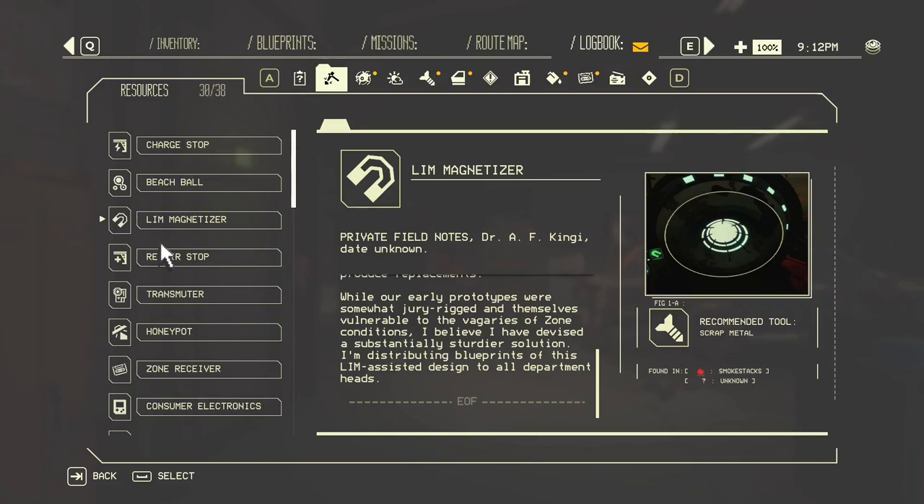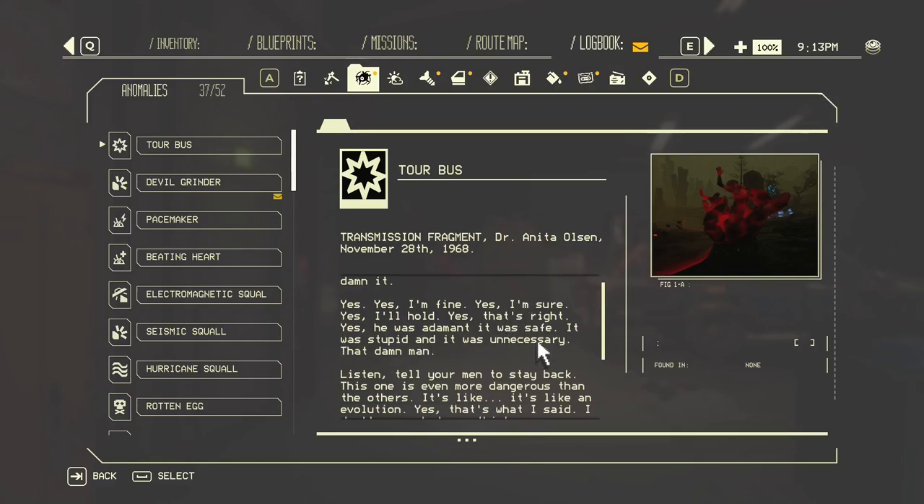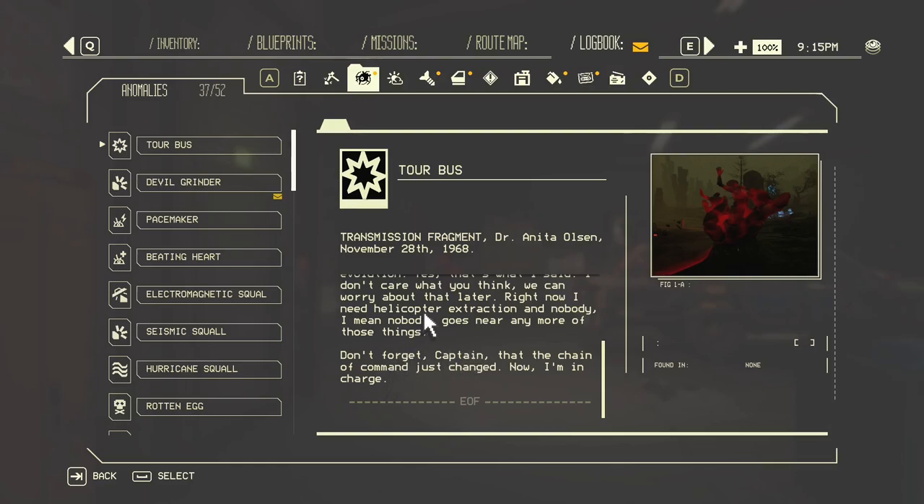Limb Magnetiser, Private Field Notes, Dr AF Kingi, date unknown: We continue to experience a growing demand for on-site manufacturing and engineering facilities, especially as Arda's requests for custom-built equipment increase. It's becoming difficult to keep up, and the degradation experience within the zone takes a daily toll. We find ourselves in need of machine parts and magnets. For the latter, it has become necessary to improvise large machines that can quickly magnetise ferromagnetic elements and their alloys in the hope we can mass-produce replacements. I believe I have devised a substantially sturdier solution — I'm distributing blueprints of this limb-assisted design to all department heads. Found in smokestacks — that's what that area was.